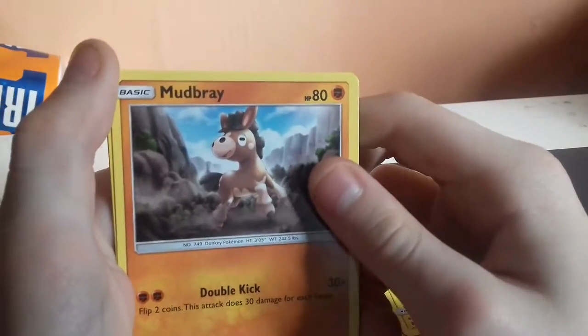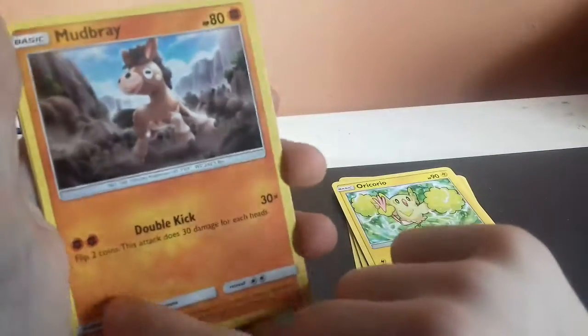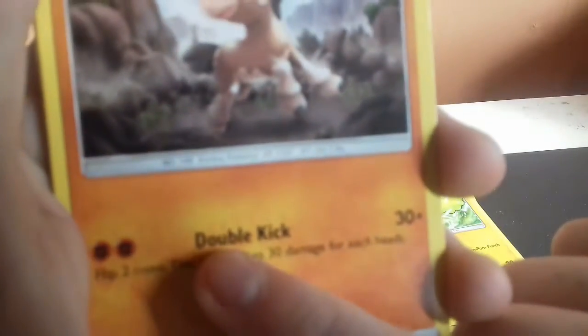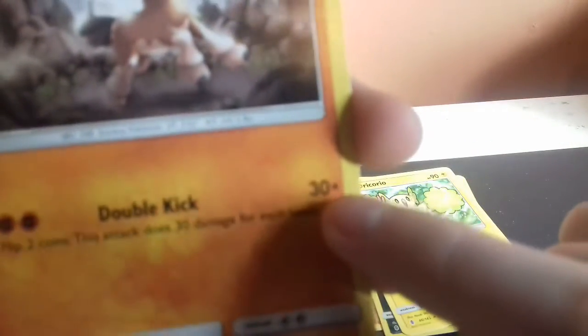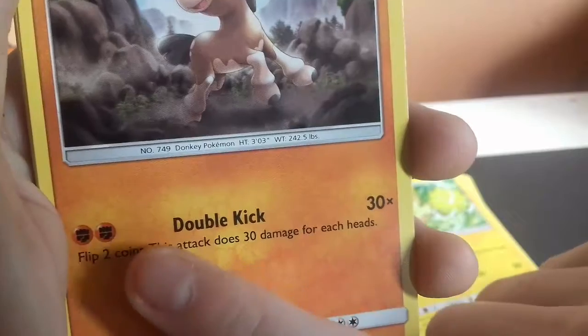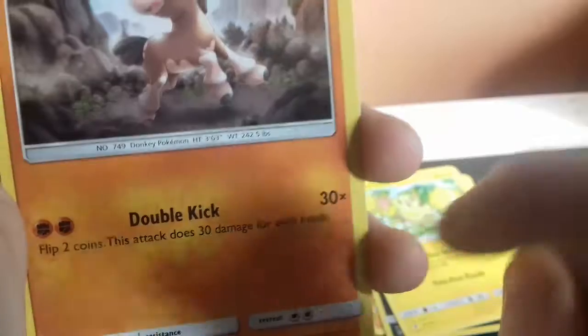This one has pretty good HP. Its attack is double kick for 30 damage. Flip two coins and this attack does 30 damage for each heads.